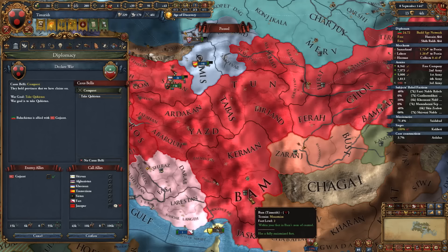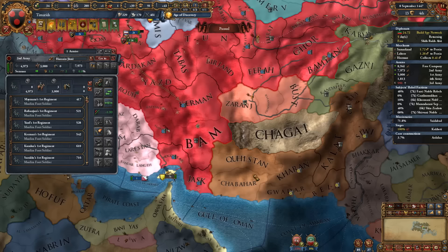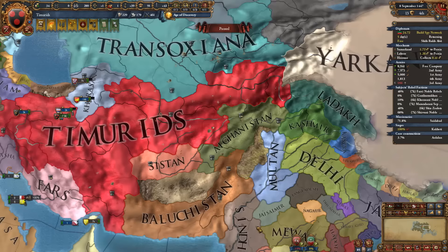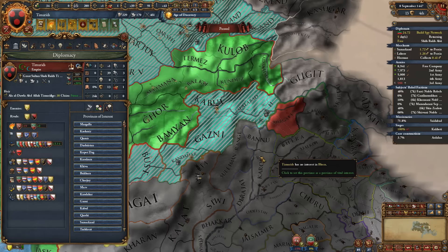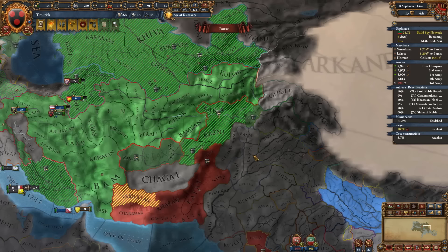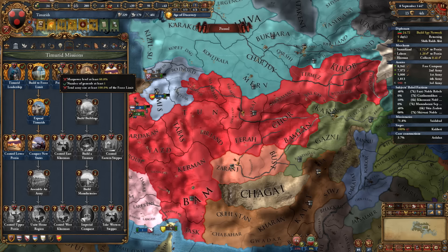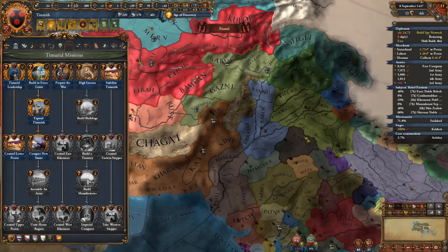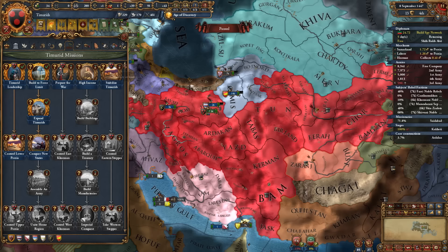Now we're attacking Baluchistan to get rid of anyone else in the Persian region and consolidate. After this, we're going to attack both Uzbek and Kashmir. I forgot to set this area as a vital interest so my vassals can get claims on it. I have a mission for claims but need 100% force limit and 60% manpower — I forgot about this entirely. We could have gotten those claims by exploiting manpower at the very start. It's going to be pretty much impossible to do it now, so I made a bit of a mistake — don't make the same one.